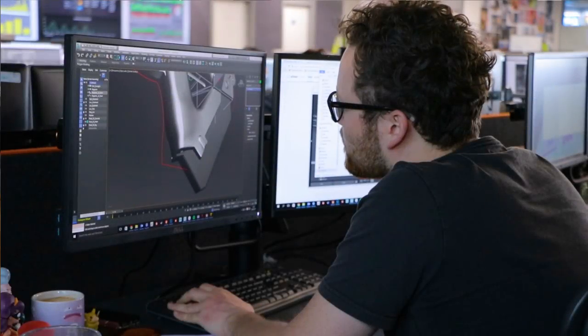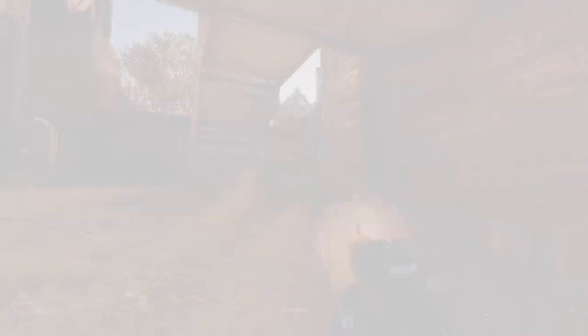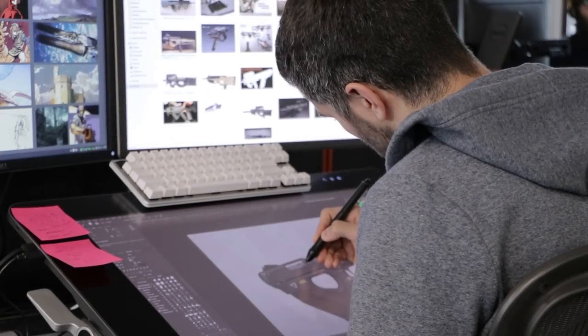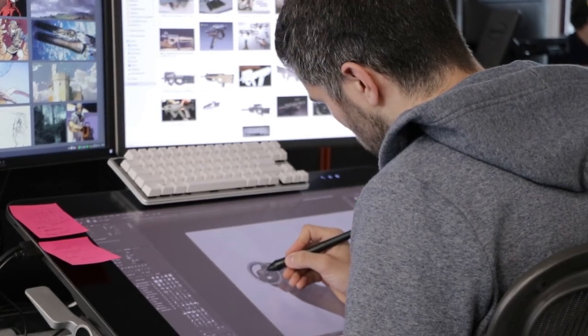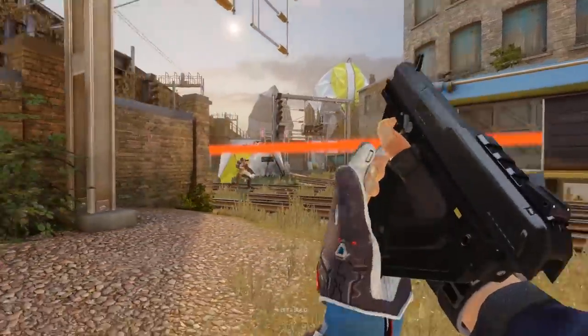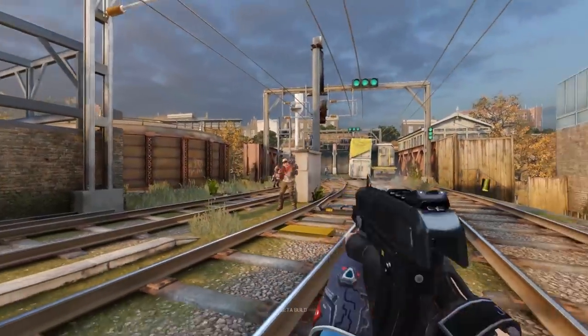Figuring out where to add and where to leave out details from real world equivalent weapons is quite challenging. For example, our bullpup take on a popular Belgian handgun is still recognizable as such because of some of the key details we kept, but it still looks unique. As this doesn't really exist in real life, we had to solve a few interesting problems to make it feel like it could work, such as animating how it's reloaded and general use.